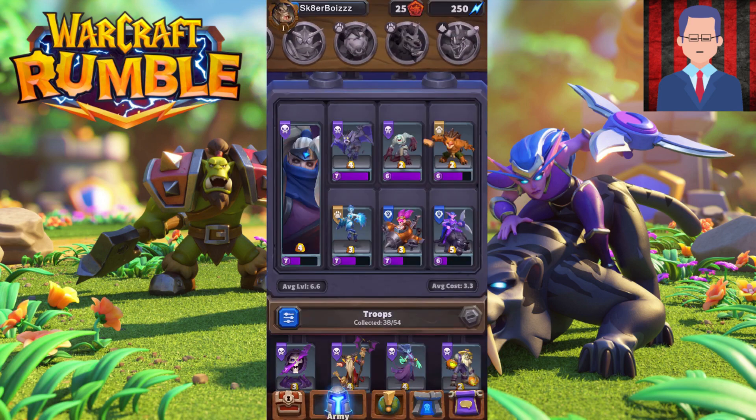The fourth recommended leader is the Hogger. If you want to play Hogger, you need a deck with really low cost, because the more you play him, the stronger he gets. You want a cycle deck so you can cycle your Hogger really fast, and then he is going to be unstoppable.